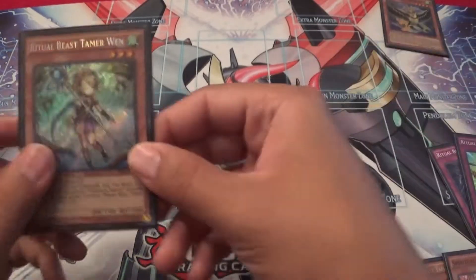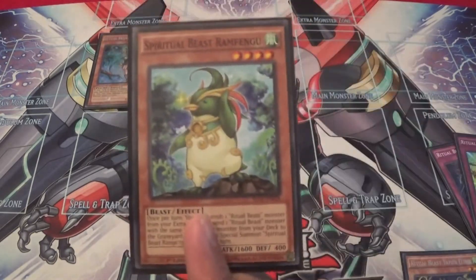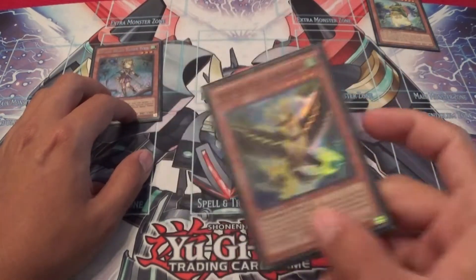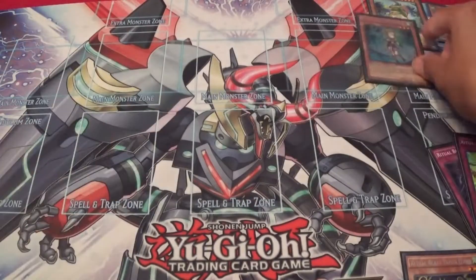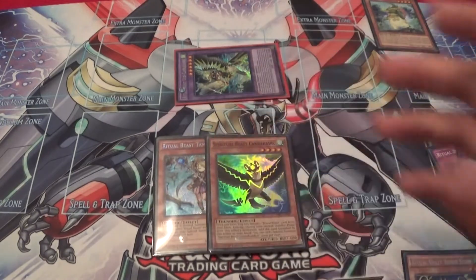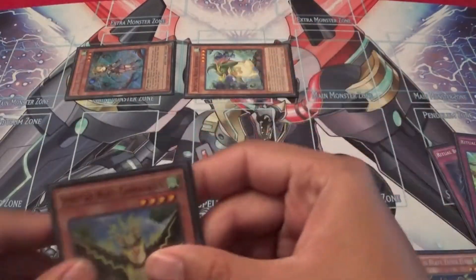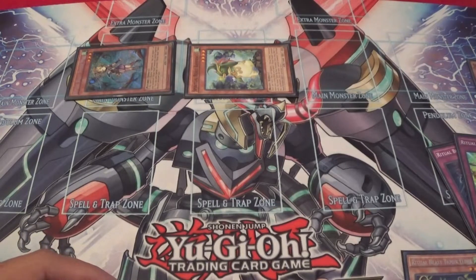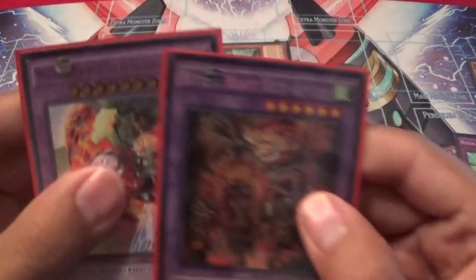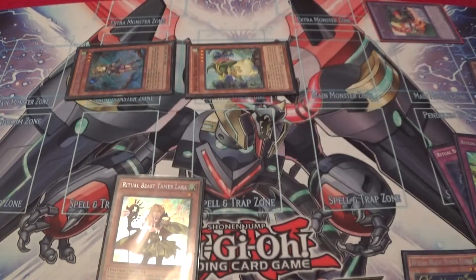Then you normal summon Winda. Winda brings back Canahawk, and Canahawk activates its effect, banishing Rampangu. Then you contact fuse — note that the Ritual Beast can only be special summoned once per turn for Tamers and Beasts, so Canahawk would not be able to be special summoned anymore. You go into Canahawk, target Winda and the Canahawk to send back to the graveyard for the search, chain his effect to tag out, bringing back Winda and Rampangu. You search Laura. You can then use Rampangu's effect — I usually banish Ulti Gaia Paleo because I want Winda in the graveyard.